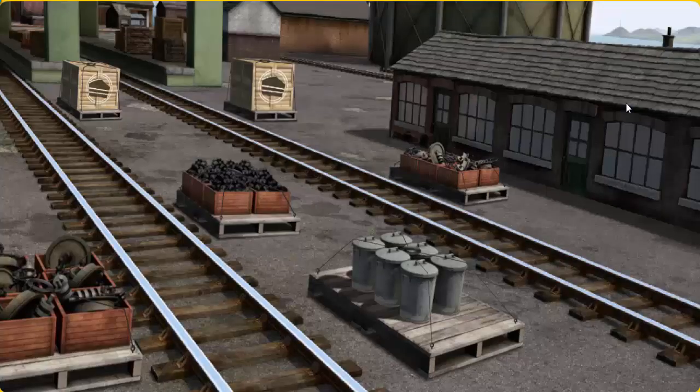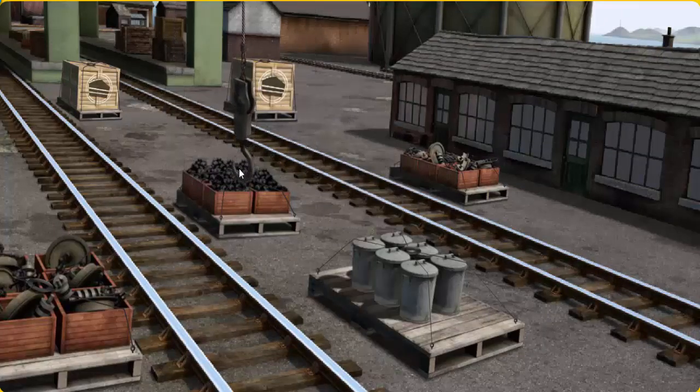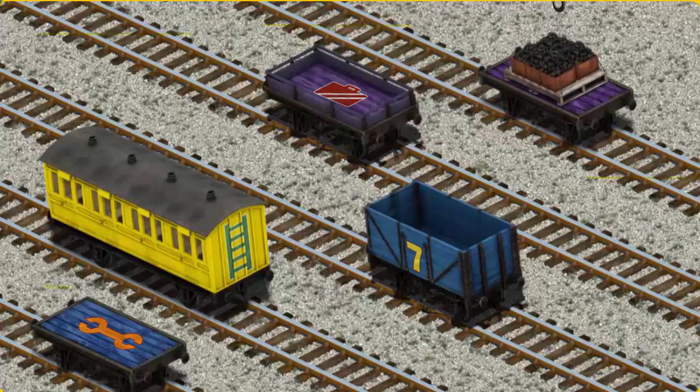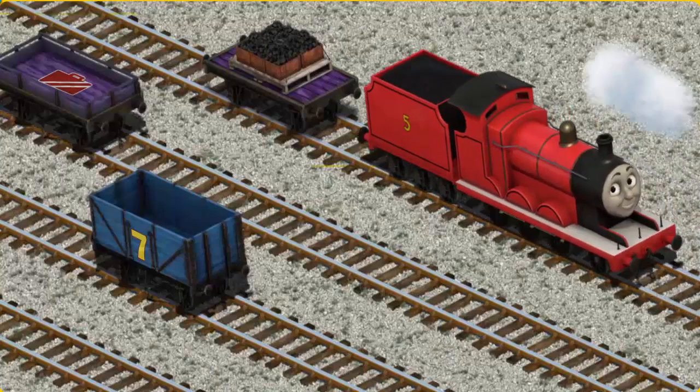James must deliver the coal to Knappford Station. Help Cranky find the coal. You found it! Let's lift and load. Now the cargo must be loaded. Help Cranky find the purple flatbed with the picture of a white suitcase. That's it!